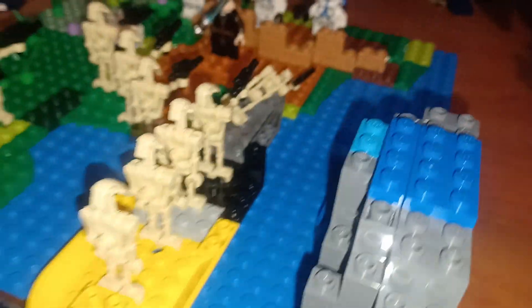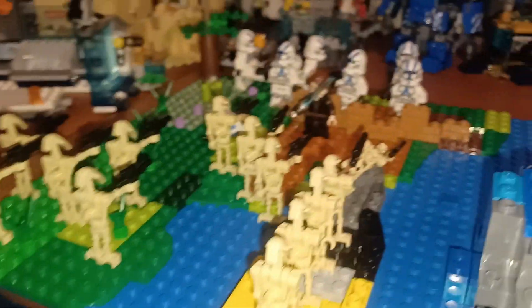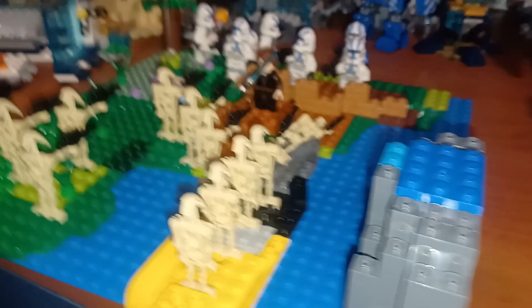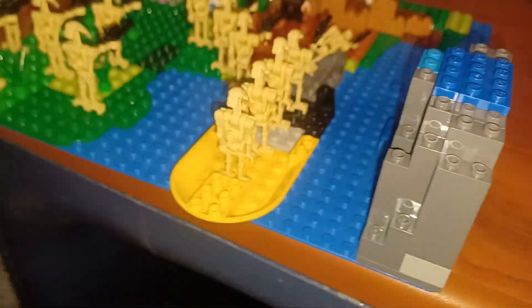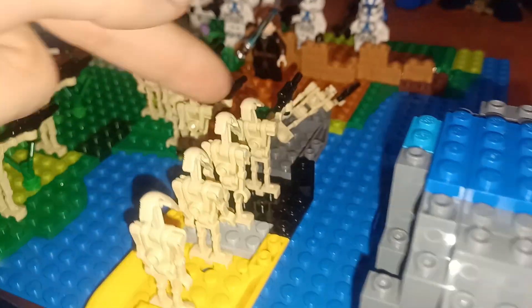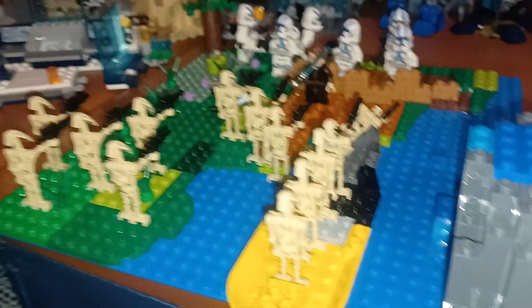I'm fighting along a riverbed. I would love to have put more droids in here, but just because of the way it is, I can't. These guys don't have their weapons yet — once this guy goes down, the other one grabs his weapon. Same thing happens with the droids: first row's down, second row, you're up.